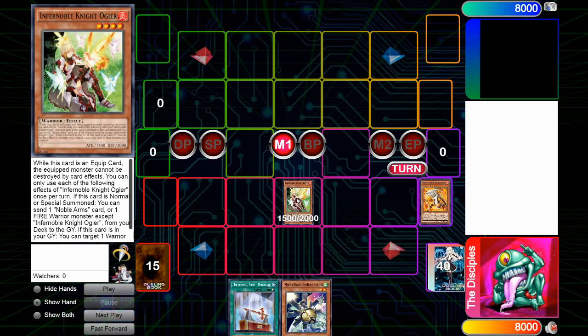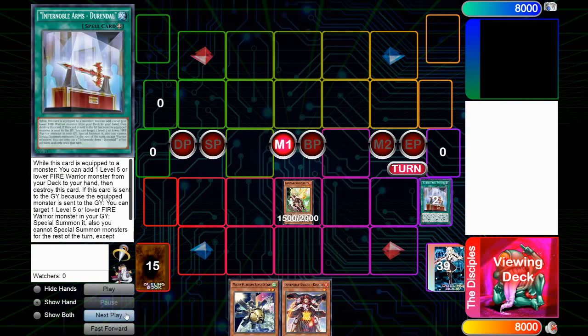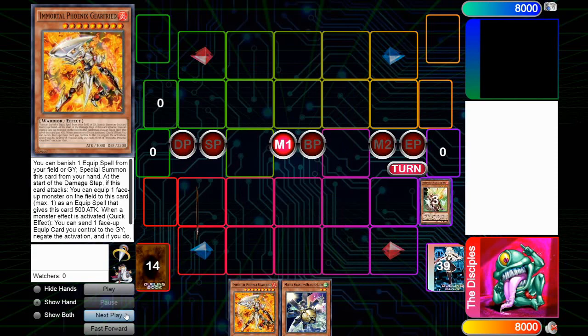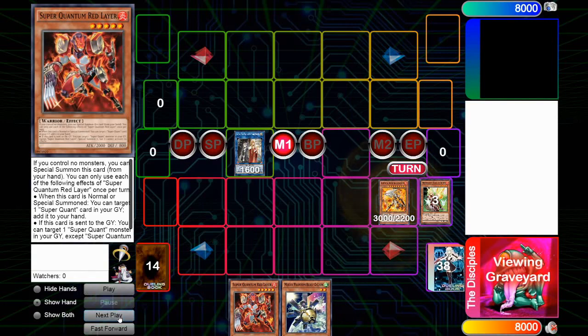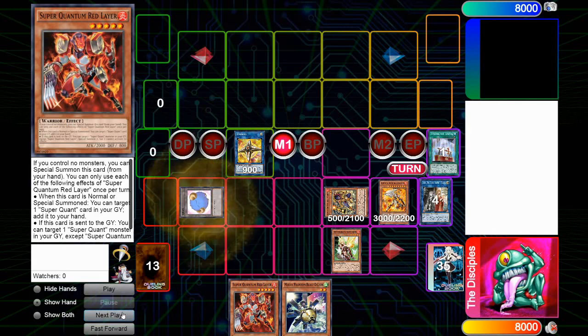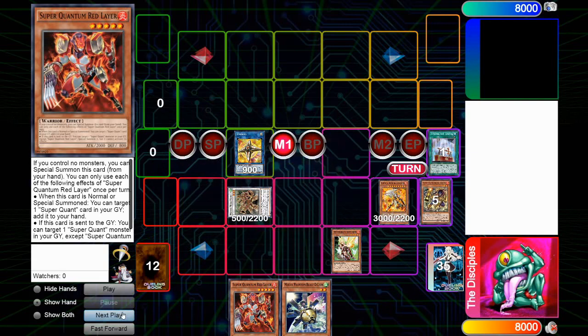So in this line we're sending Ogier and sending Gifreed. Adding Rinald off Durandal, summoning Rinald here, adding back Gifreed. Gifreed summon, banishing Durandal, equipping Ogier, sending two, summoning Gimba. So we're doing the standard line for Tatsu, which is why we added red layer here. Making Marcha, Marcha summons back the Gimba, and then making Tatsu here.